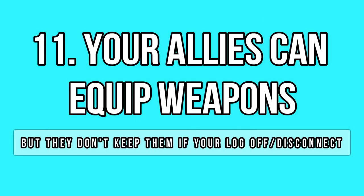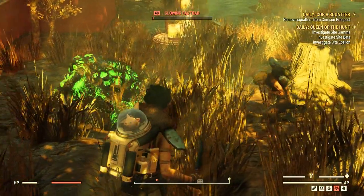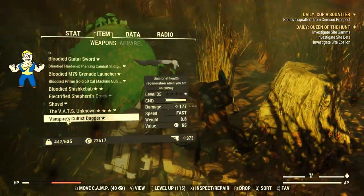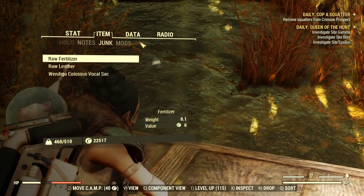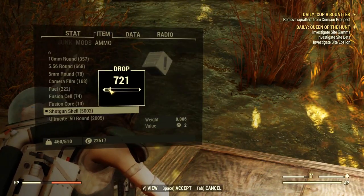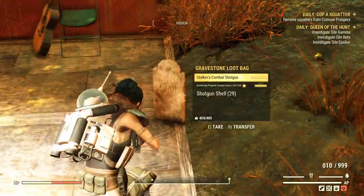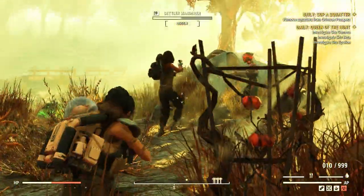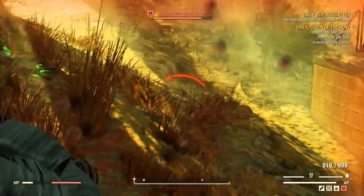I have one more secret about allies, and this one is about their ability to pick up, equip and use ranged weapons if you drop a weapon and the respective ammo very, very close to them. I have done a series of tests and it's not easy to see this in action. First your ally must be engaged in combat, then you must drop the items right at their feet while surviving the enemy attacks too. It's a really nice detail and it can make your allies look even more customized.